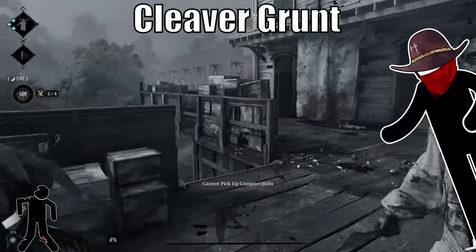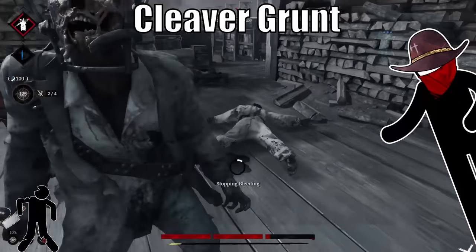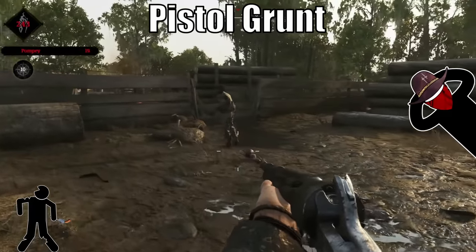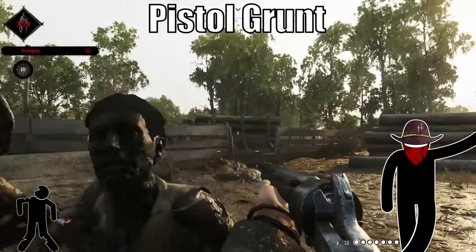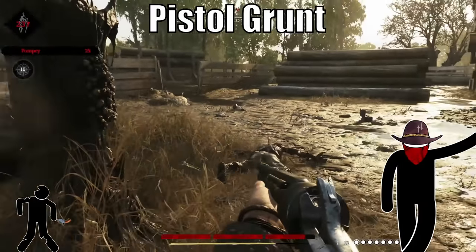Cleaver grunts are probably the most common variation you'll see. When they hit you, their attacks make you bleed. Some grunts carry pistols. These pistol grunts aren't quite sure how to use them — they just club you over the head with it, and then the gun goes off, but it doesn't do any extra damage or effects. All that happens is it makes a gunshot noise, alerting nearby hunters of your location.